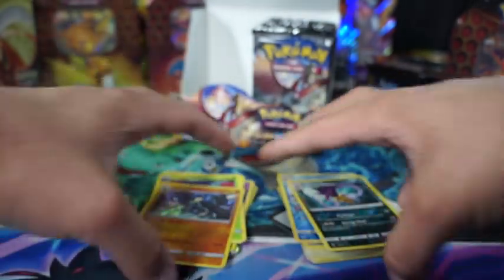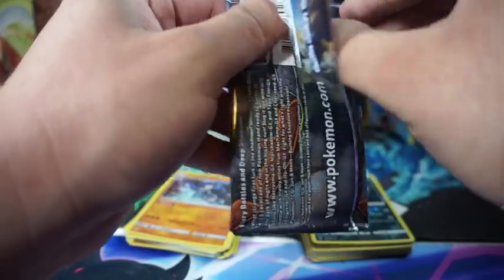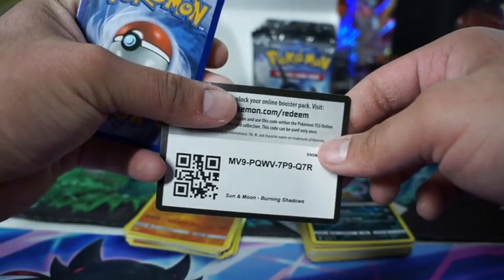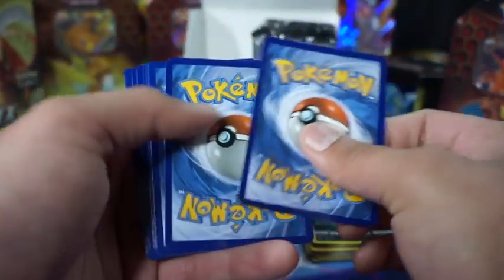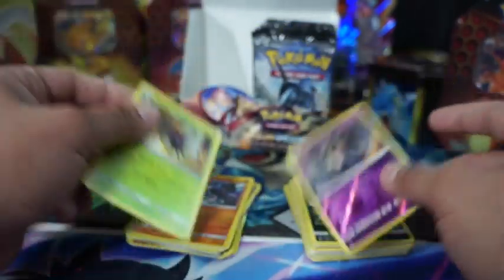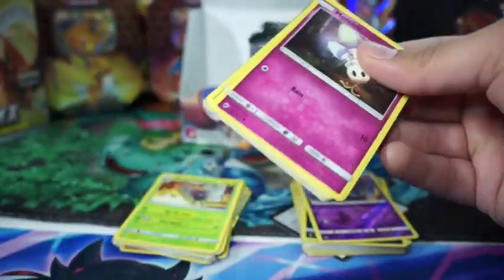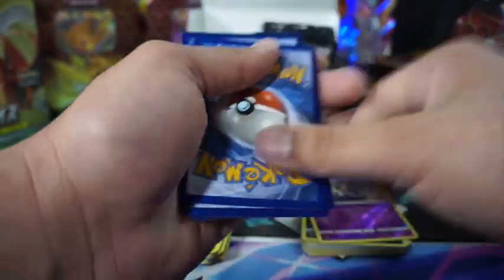We got a Carbink and a Malamar. I just got some more resin mold supplies coming in to do more resin mold trays. All I need next is a heat press — probably going to make my own shirts just for fun. It'll be lit.